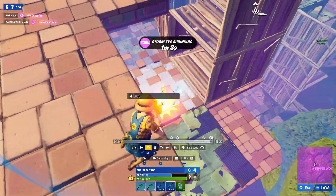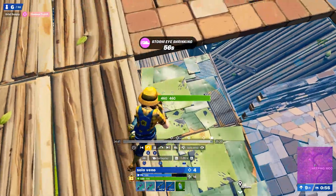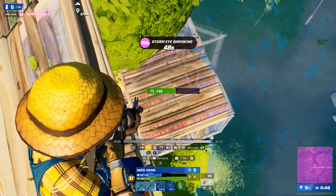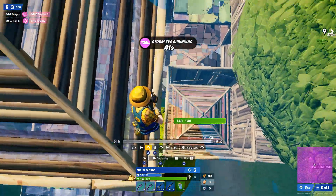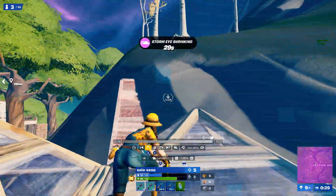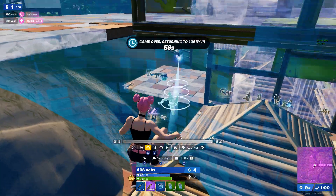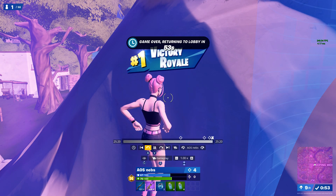He's just dominating up here, gets a good crack on that guy — now it's a top seven situation. He drops down, gets a crack on Thomas HD, then Thomas dies to fall damage. Now he's just spraying down with limited mats — seven builds left — and it's a 1v1v1. He does eventually drop but wastes mats in the wrong places and puts himself in the wrong spot. Veno manages to kill Neb's and wins. Hope you guys enjoyed — thanks for watching!